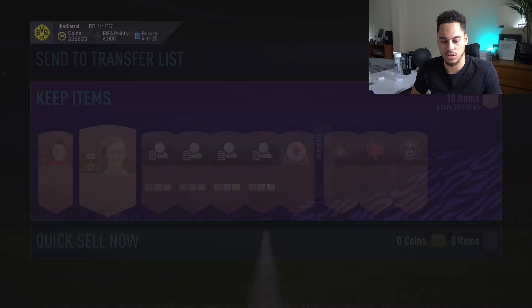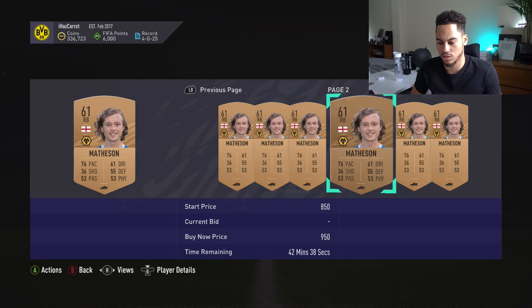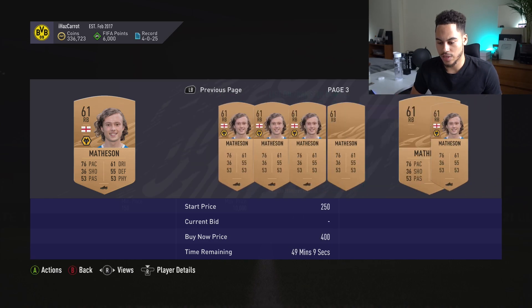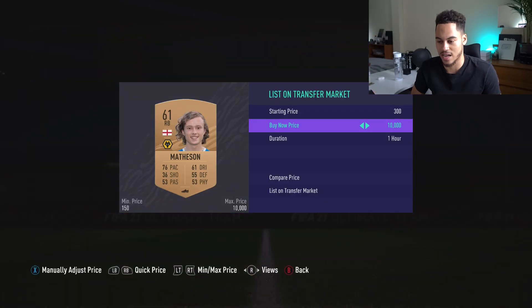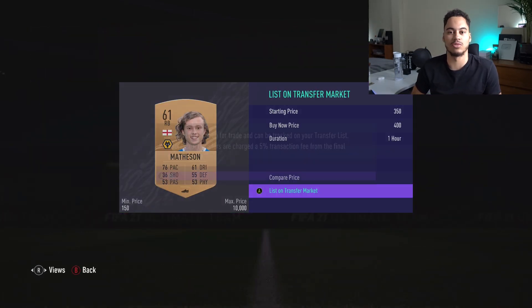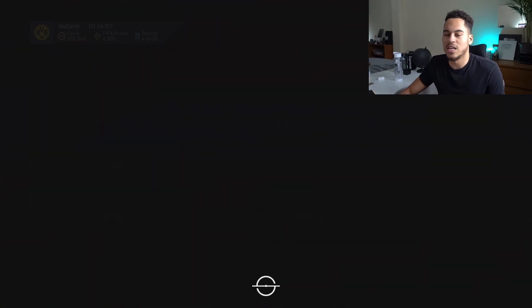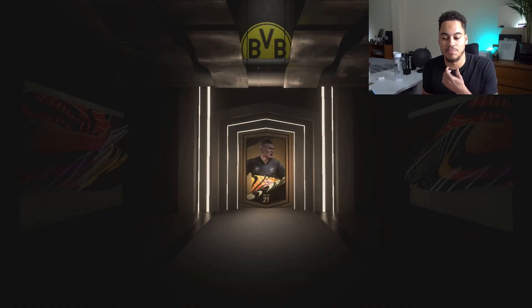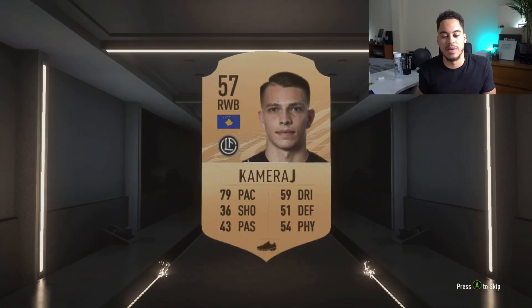We've got Mathison — 76 pace right back — 500 coins, 600 coins. There's a 450 so we can get 400 coins for him. That's a decent pack — probably one of the better ones we've had so far. Eventually you're always going to make money because you can list bronze cards for 200 coins each, and if two of those sell you make profit.